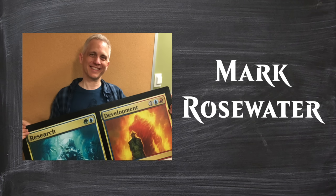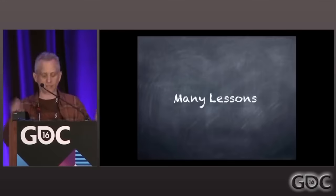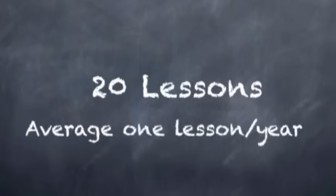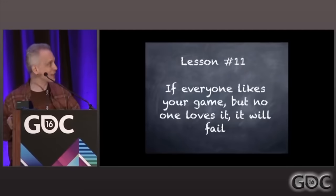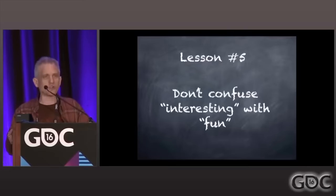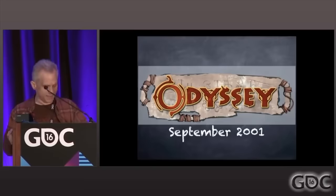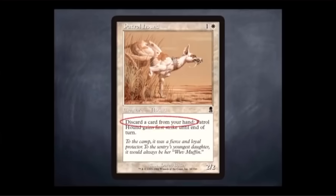Mark Rosewater, the longtime head designer of Magic the Gathering, did a talk at the Game Developers Conference (GDC) in 2016 where he presented a thesis called '20 Years, 20 Lessons Learned.' It's a fantastic watch — link will be in the sources — but for our purposes we'll be focusing on lesson number five. This lesson isn't speaking on life decking directly, but the message is still applicable. Mark is specifically talking about a set gimmick involving cards that get stronger when there are a lot of cards in the discard pile, or graveyard as it's called in Magic, which coupled with cards that let you discard from your hand to make this happen faster.